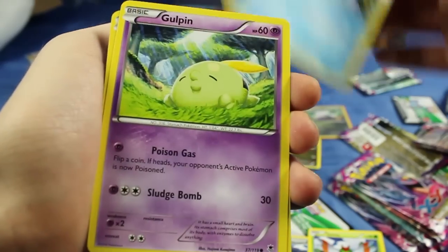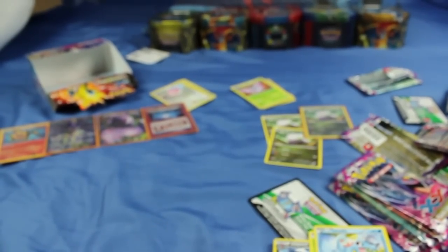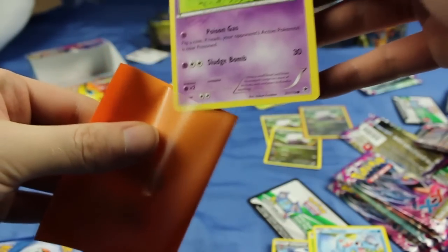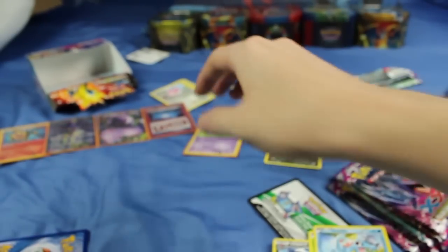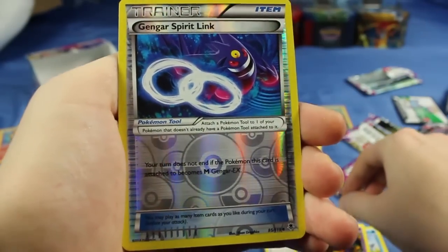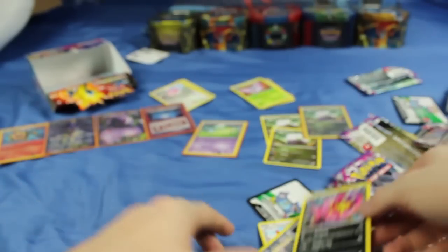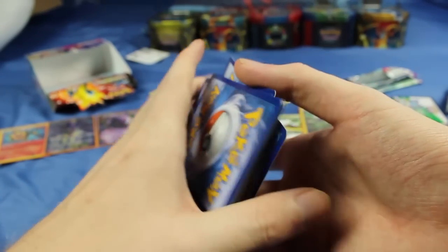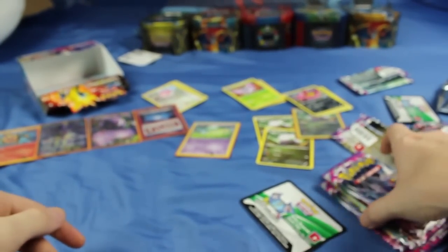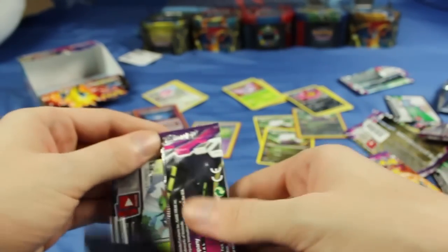We have Yanma, Totodile, and — whoops — sorry, Gulpin! I just threw him across the room. Just to make it up to you, Gulpin, you can have an orange sleeve — just chill. We have a Spearow, a Pumpkaboo, a Reverse Holographic Gengar Spirit Link, as well as a Spiritomb Non-Holo Rare. So many non-holo rares so far — those four cards right there are the only holos and EXs we've gotten. Not doing so hot, but I think we probably just got all the harder packs at the start.